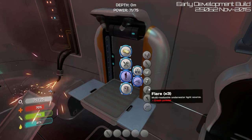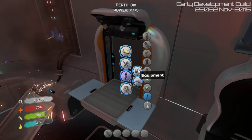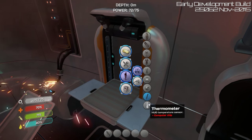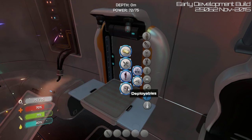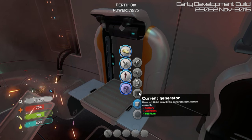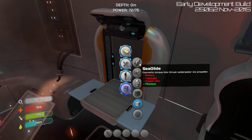Flashlight. Air bladder — that might be pretty cool. Silicon rubber tube. Builder. Welder. Alright. Pipe — pump air from the surface, so that might be for an underwater base of some kind. Rebreather. Tank. Deployables. Current generator. Ooh, a sea glide. Alright.